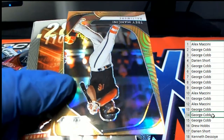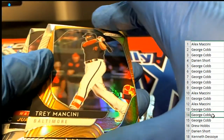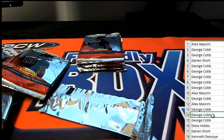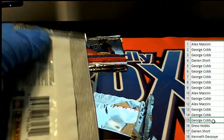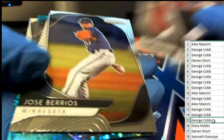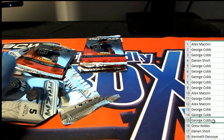Look at that — Orioles, number 200, prism. Pack number 14 for George. And pack 15 — still haven't hit the auto yet. Good luck hitting the autograph. Here's a David Fletcher, numbered to 15. Nice David Fletcher, low-numbered — that's good stuff George.